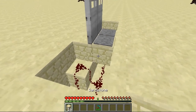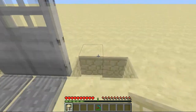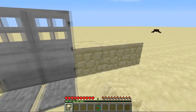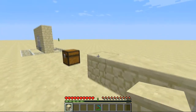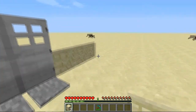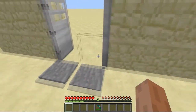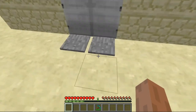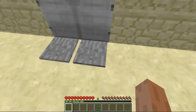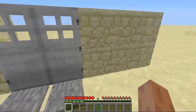Then you're going to put your blocks and cover back up. And you can have a wall there if you want. So there's our wall, and there's the doors working. The reason this works is because one pressure plate sends power to this side and up and toward that side and up.